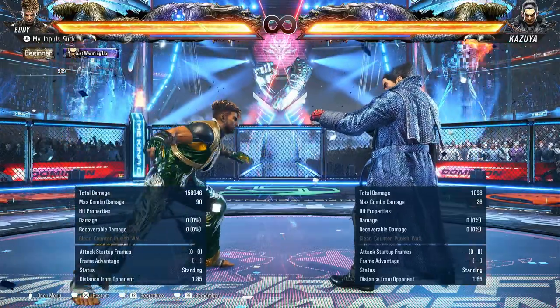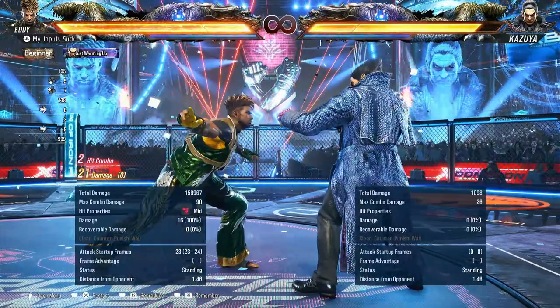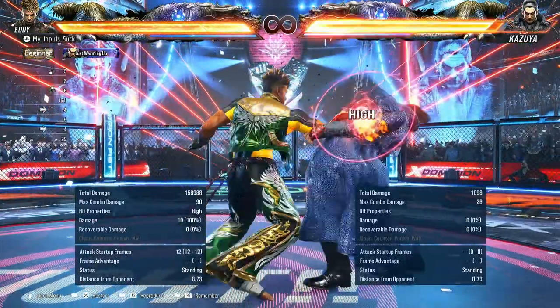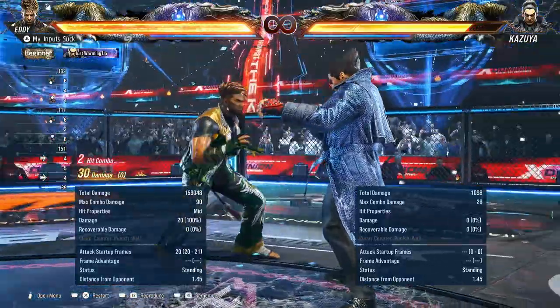Let's start with the punishers because those will be faster to get through. For 10 and 11 frame, we have 1-3 — takes you into negativa. I think it's plus 7. Pretty decent. For 12 and some 13 frames, you're going to use 2-3, which takes you into handstand at plus 8. Pretty nice as well.